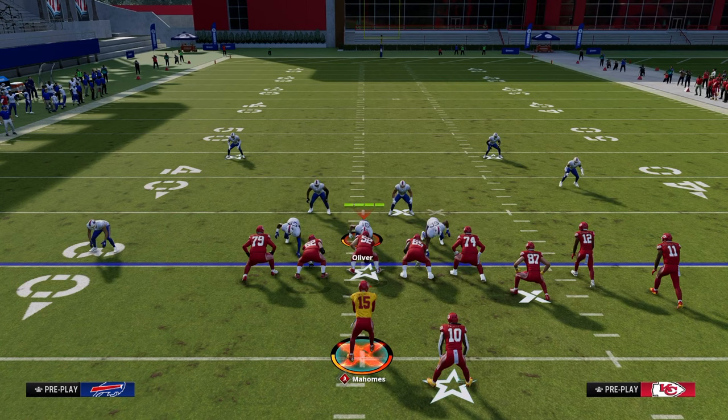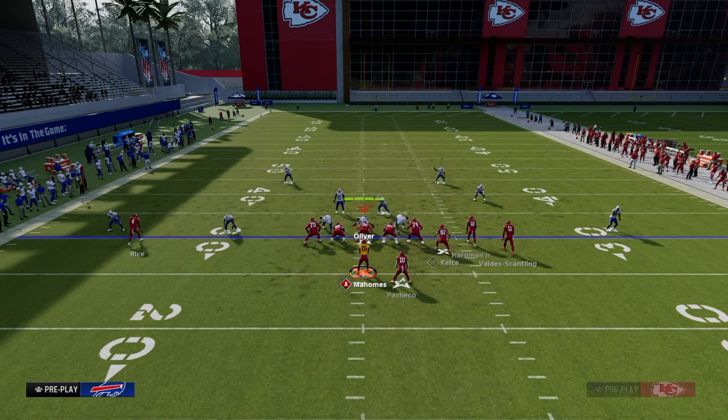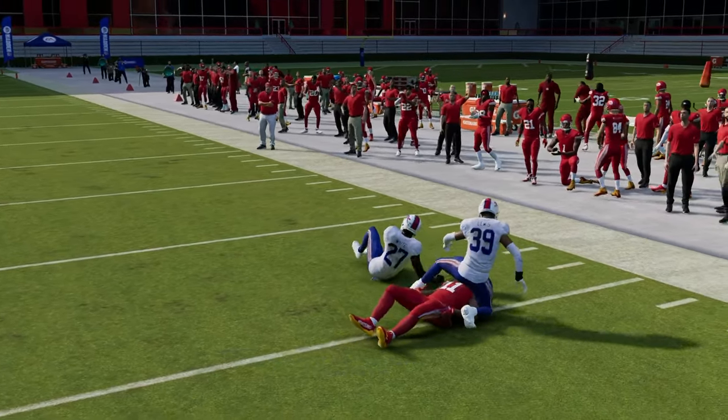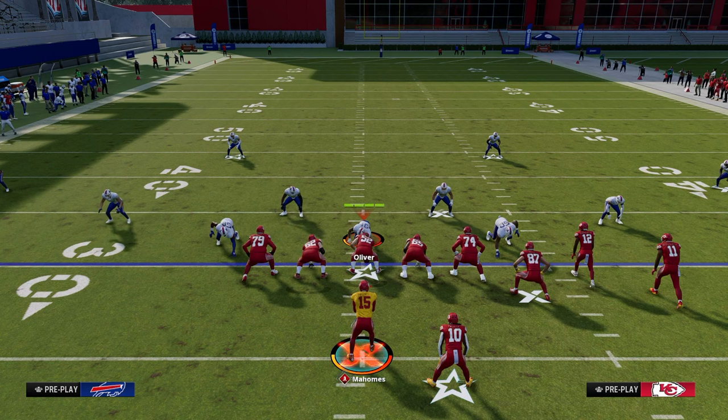The reason we use verticals or Durham here is because we have this snap-through wheel to circle. If they don't play hard flats, we can just throw that snap-through wheel to circle. So we're going to force hard flats to that bunch side, and if we force a hard flat, then they can't really guard us in any other way.